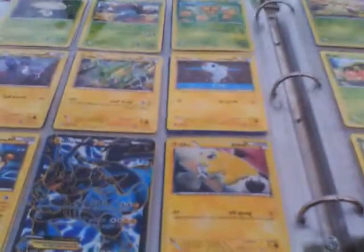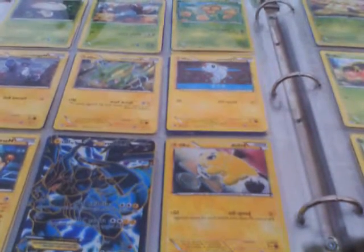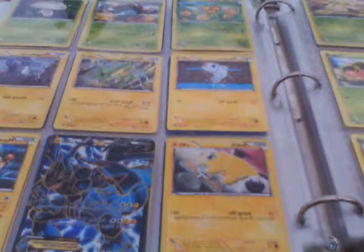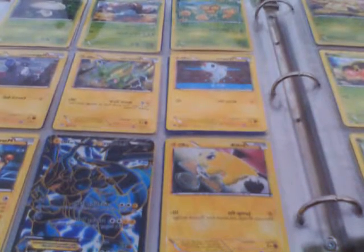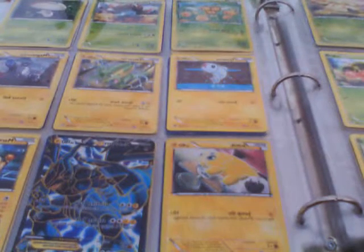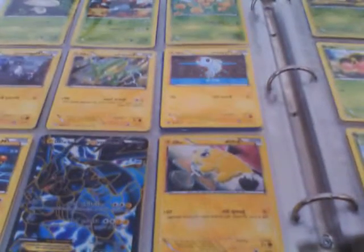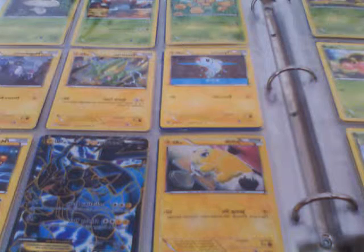Now for my Electric Types, I got Tynamo, Electrike, Magnemite, Joltik, and a Zekrom EX Full Art — that is my third EX I have. If you want to get this on eBay or somewhere, subscribe and you might win a Zekrom EX Full Art that costs $25.